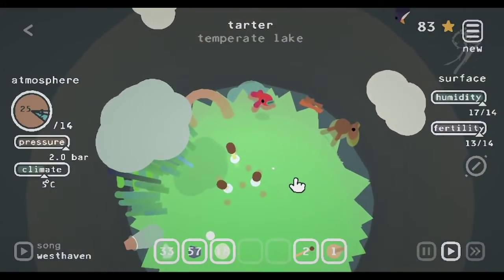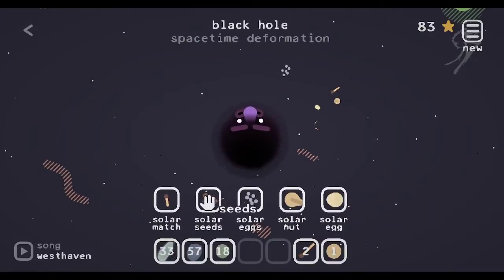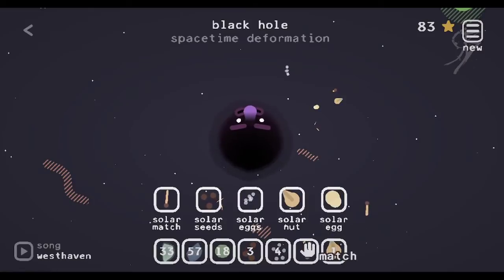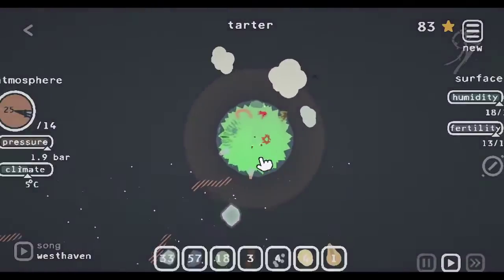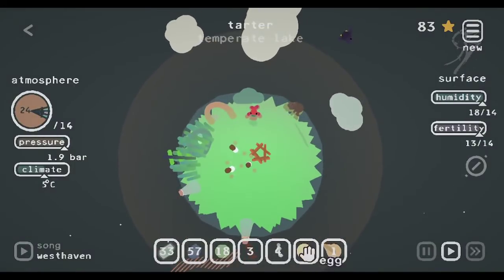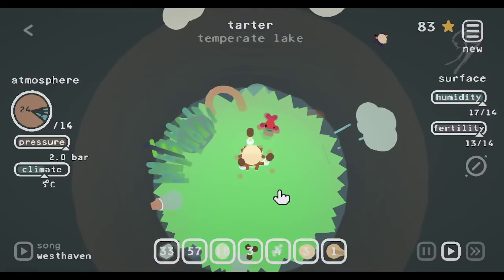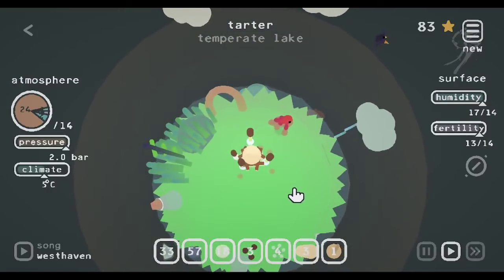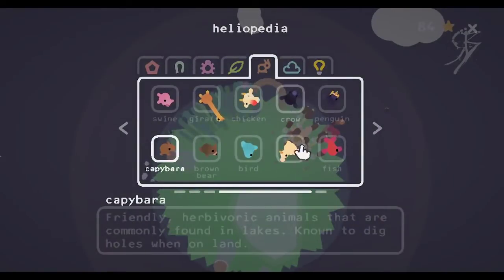I actually have some bulrush right here, which is great. I'm going to go grab a few more seeds and a few more eggs. I'm going to plant an egg right next to some bulrush. Let's see what that gets us here — that should be our duck. We've got the duck done.